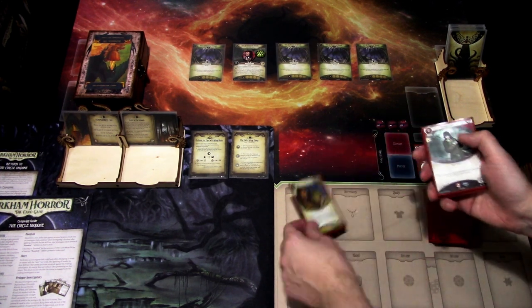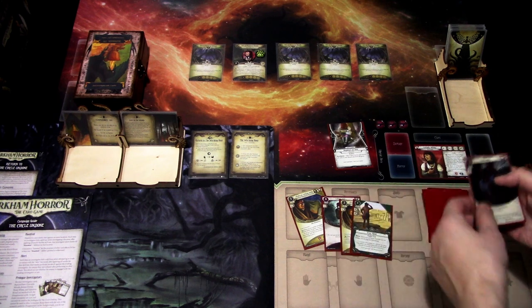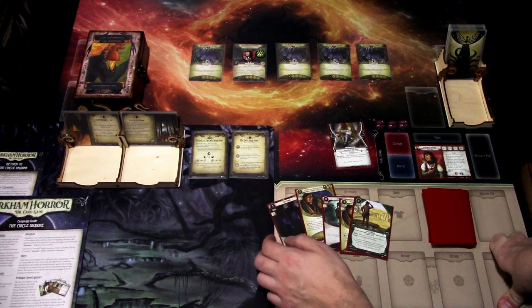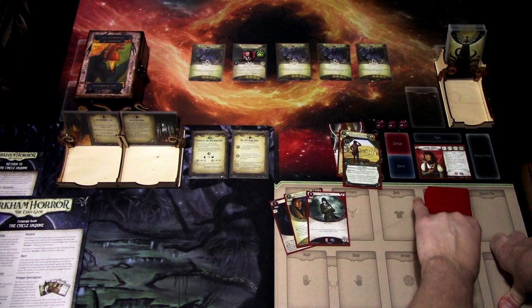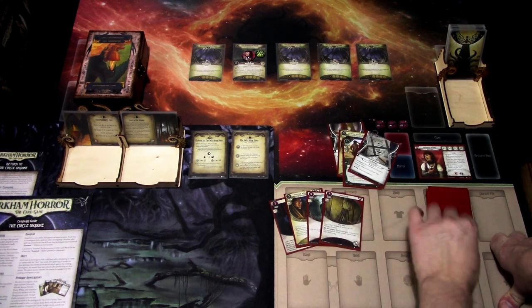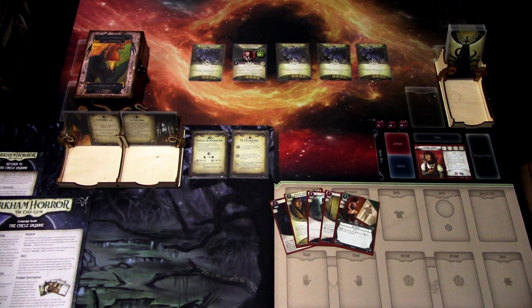We get Professor William Webb, leather coat — let's resolve that — another professor, scouter hat, and track shoes. I'm keeping these three and mulliganing those two. We get a weakness, which we've already shuffled back in. I think the plan here is we will draw a card, investigate, and play something. Next turn we play more and start moving. Let's reshuffle the deck after the mulligan.